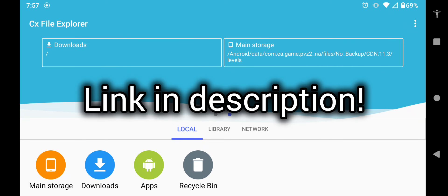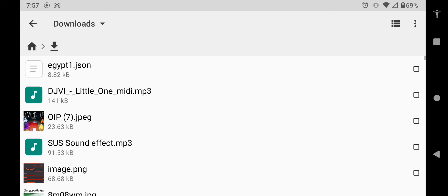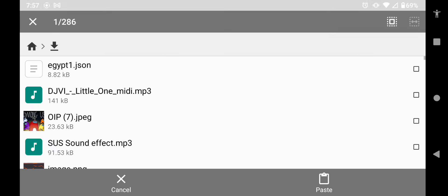You're going to download the link in the description of this video. Then go to your downloads, find a file called EAT1, and copy it.